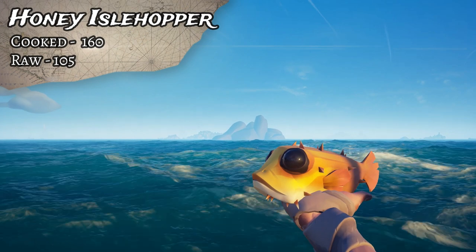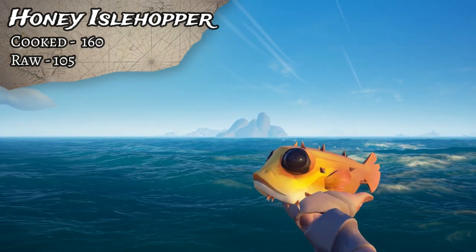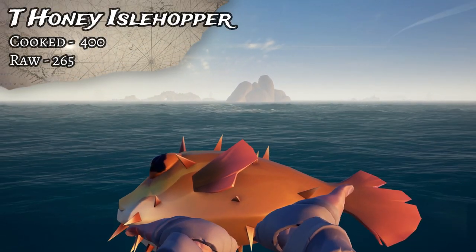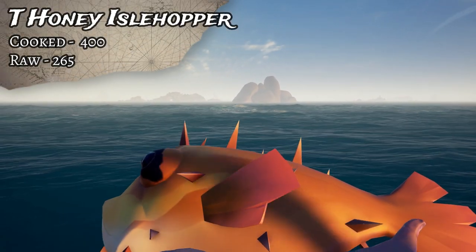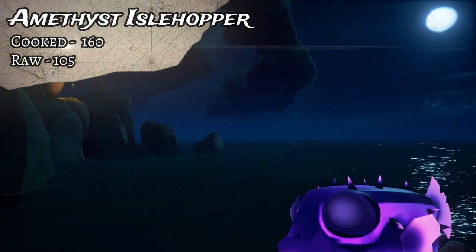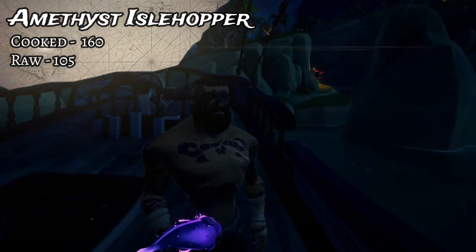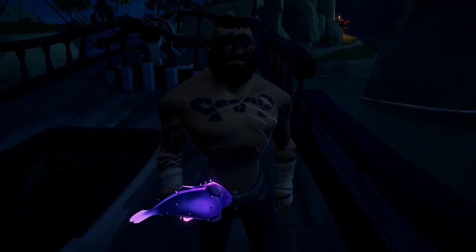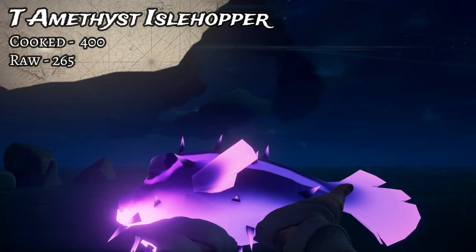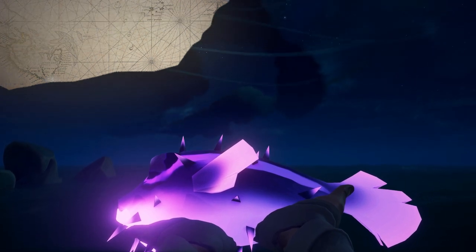The Honey Isle Hopper goes for 160 cooked, 105 uncooked, and the Trophy is 400 cooked and 265 uncooked. Last but not least for Isle Hoppers is the nighttime variant, the Amethyst. This one goes for 160 cooked, 105 uncooked, and the Trophy is 400 cooked and 265 uncooked. So all the Isle Hoppers are the same prices, excluding the Raven.